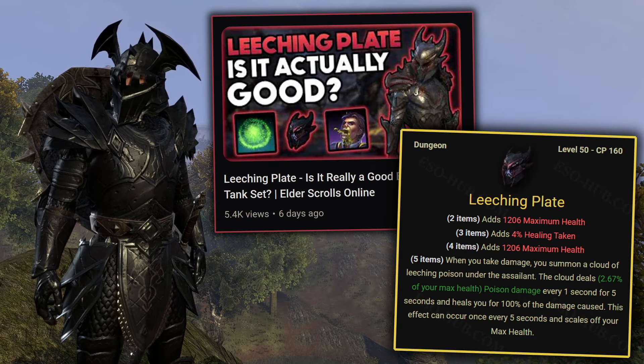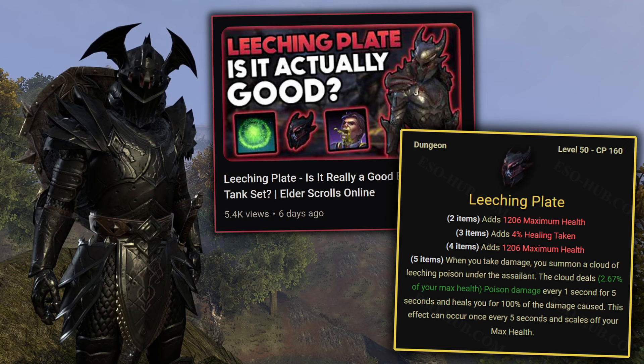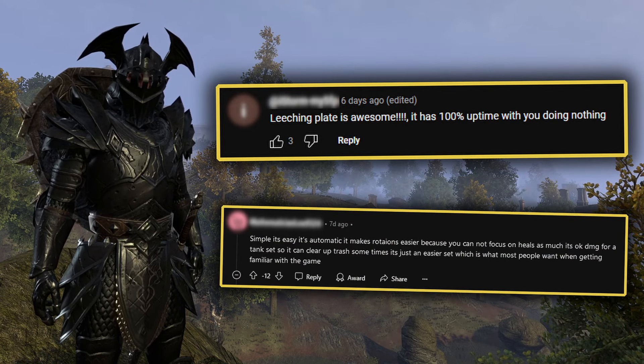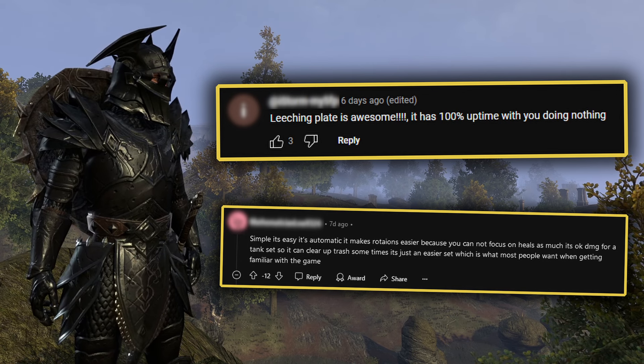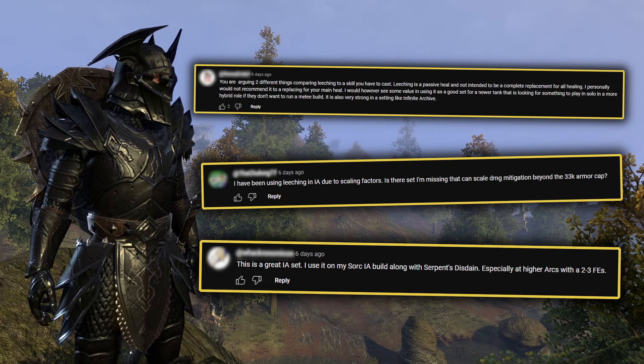And here's the thing. With Leeching Plate, arguing against it was easier because I knew why people thought it was strong. A lot of people liked it just for the talking shield, some people liked it because it allowed you to AFK — which is a weird argument to me — but a lot of people under the previous video and Reddit comments said that. Also there was a fact ton of comments from people thinking Leeching Plate is good in the Infinite Archive.